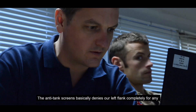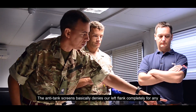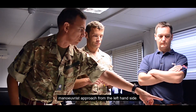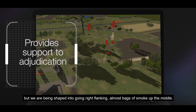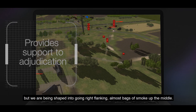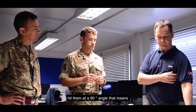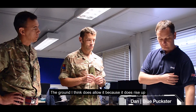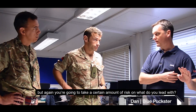The anti-tank screen basically denies our left flank completely for any manoeuvrable approach from the left-hand side. So we're being shaped into going right flanking, almost. There are two options — as much as we'd like to take him under a 90-degree angle, that means we've got to defeat that anti-tank screen first. The ground does allow it because it rises up, but you're going to take a certain amount of risk — and the question is what do you lead with.